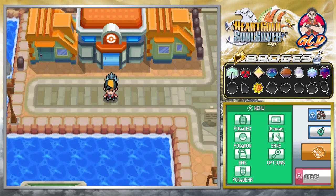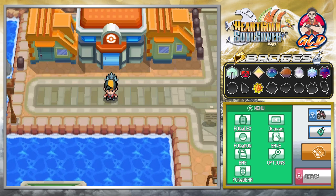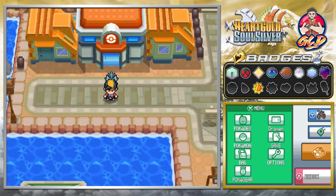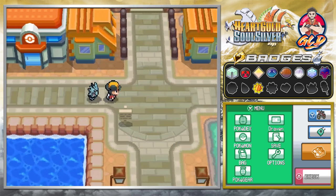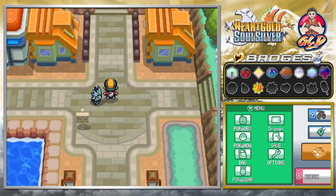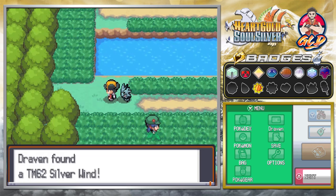Going into this whole journey in Kanto, we're going to be needing everybody in our arsenal, and eventually when we get to Fuchsia City, there's going to be a lot of stuff to get more Pokemon onto our roster to finish up this walkthrough. We can't go anywhere near Pewter City because there's a Snorlax covering Diglett's Cave, so we're going north to Route 6, battling some trainers and grabbing items like TM62 Silverwind.